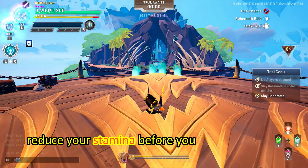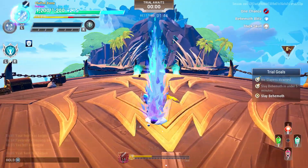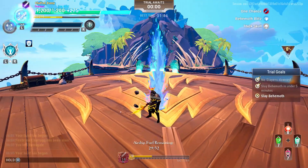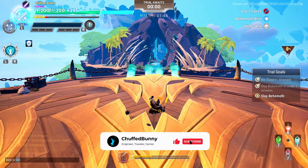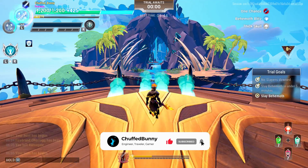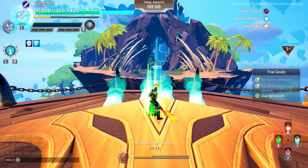First, reduce your stamina before you enter the arena to activate the Adrenaline cell, which grants more damage when stamina is missing. Please don't forget to like, subscribe, and click the notification bell to get notified of my new content — I will post new content at least once a week.